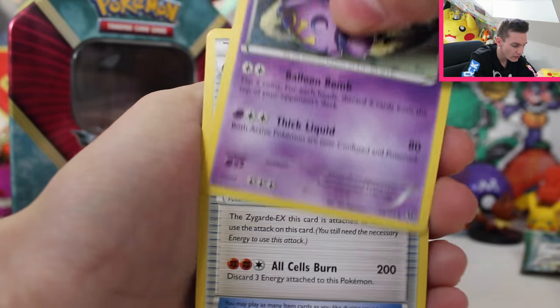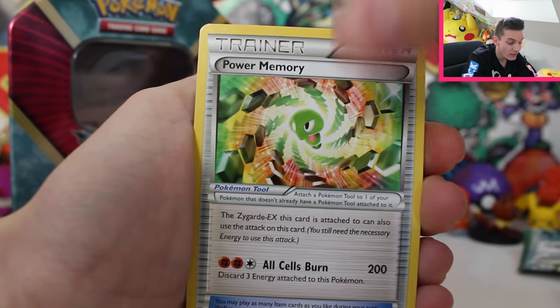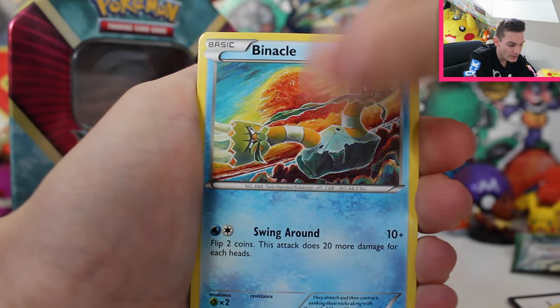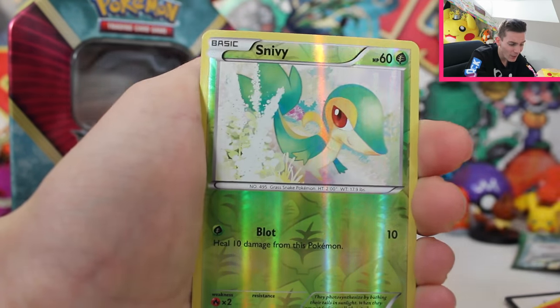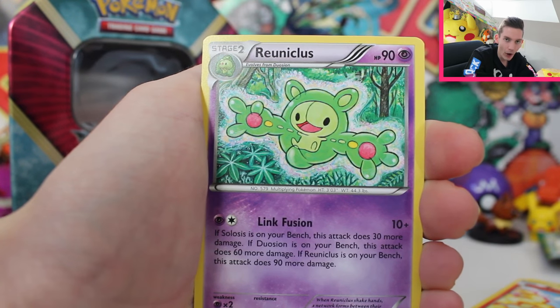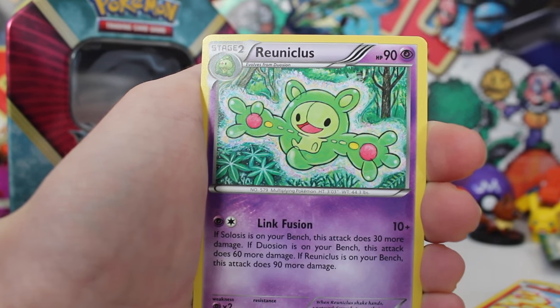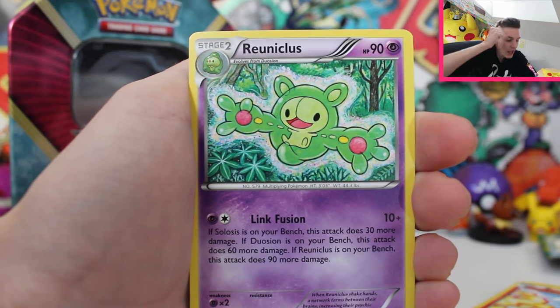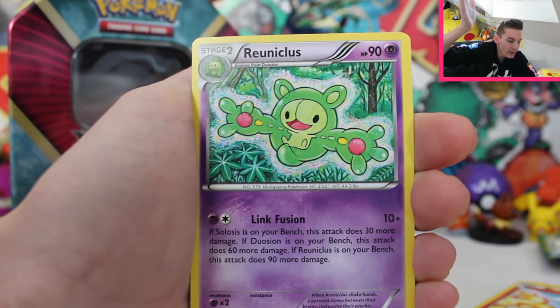Okay so we got a Weezing, Zygarde Cell Form, a Wishmur, Meowth behind the sewers, a Binacle, Gothita, Fennekin, reverse Nivy, and then... another regular Rare Reunicle. I'm going to have to get a restraining order on you or something — every single time I always pull one of these regular Rare Reunicles. It follows me around, I swear.